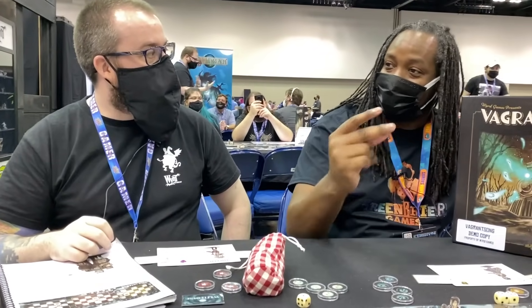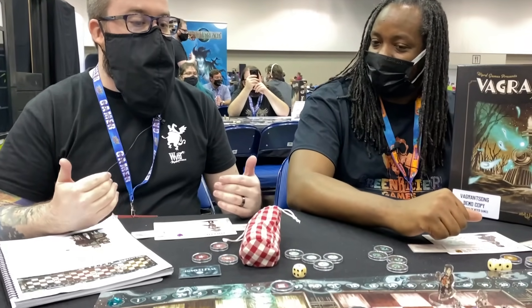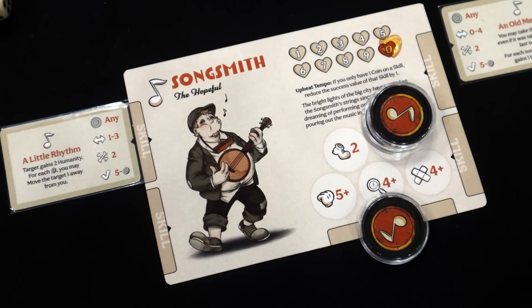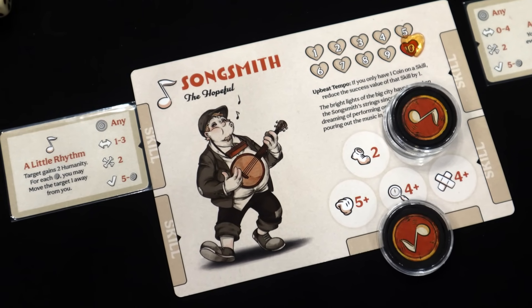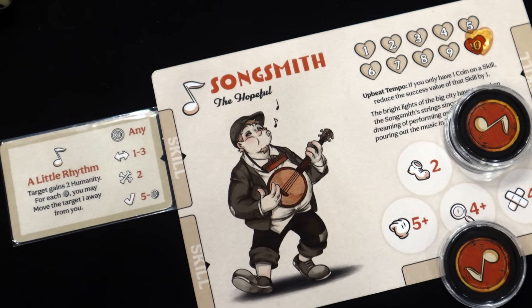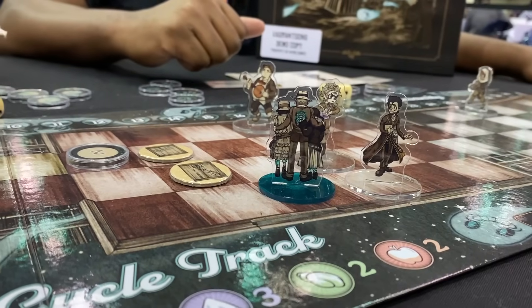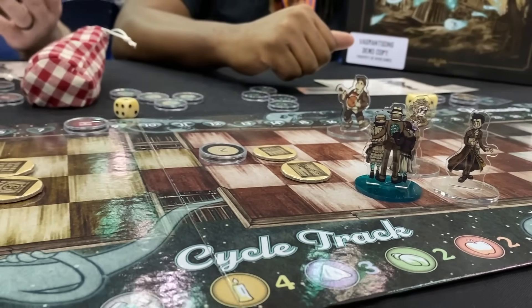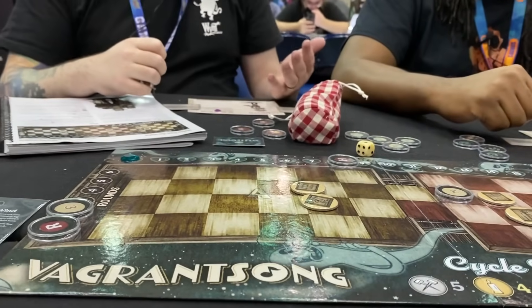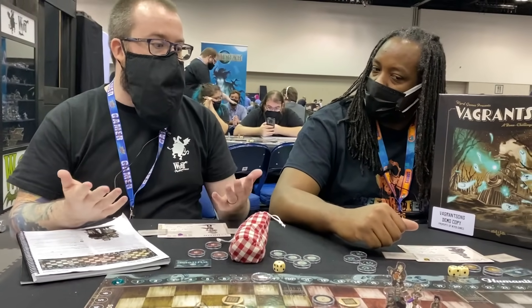We found out about this last minute. So this is a fully cooperative game. You play as one of six Vagrants who hop on the Silver Ferryman. The Silver Ferryman happens to be haunted by ghosts and you are trying to save them as you're also trying to save yourself. It is a campaign game — there are 23 scenarios in the game and you're going to be moving forward through the game trying to escape.